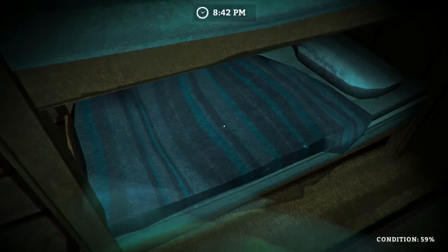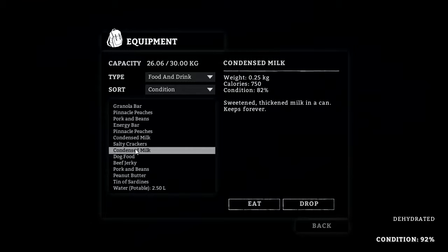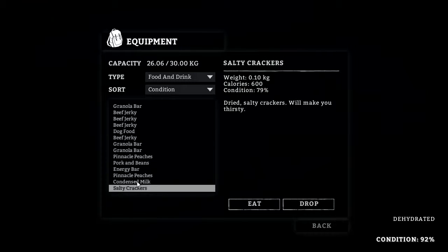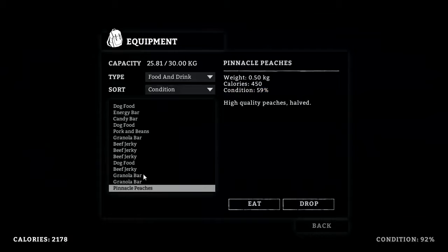We'll go seven hours. Be quite thirsty. Yep, dehydrated. Our condition is up to 92% now — that's really good. Let's give one of these condensed milks a try, I need some water. Smashed open. We'll see if this helps with thirst, I don't know if it will. Looks like it does, a little bit. Good to know. Let's pop one of those other ones.